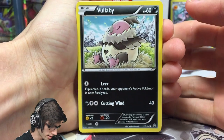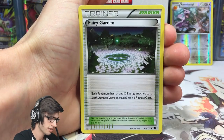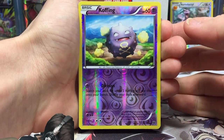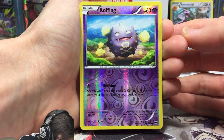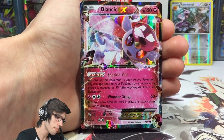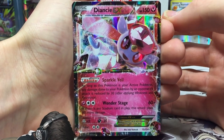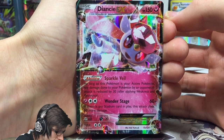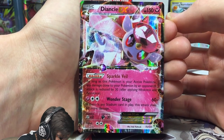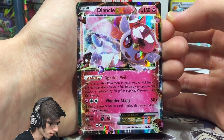Let's continue on: we've got a Vullaby, Lavatar, Cotney, Koffing, Fairy Garden, Wheezing, Team Rocket's Handiwork, Koffing Reverse with Division — search your deck for up to two Koffing and put them onto your bench, shuffle your deck afterwards — and a TNT EX. Not bad — Ultra Rare, definitely not one of the faves from the set but not bad. TNT EX with 150 HP, ability Sparkle Veil, and the attack Wonder Stage.